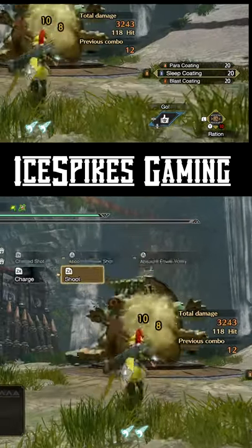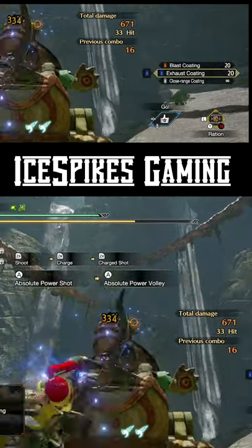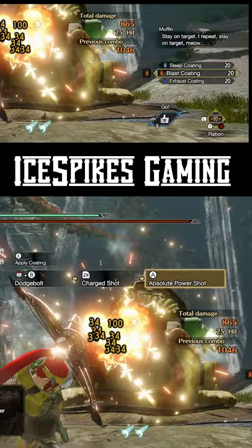Poison coating will proc poison, paralysis coating will paralyze, sleep coating will put the monster to sleep, exhaust coating will make the monster tired but if hit on the face it can cause a KO, and blast coating will proc an explosion after a certain threshold is met.